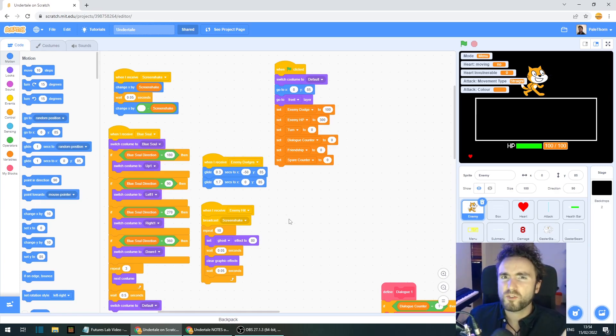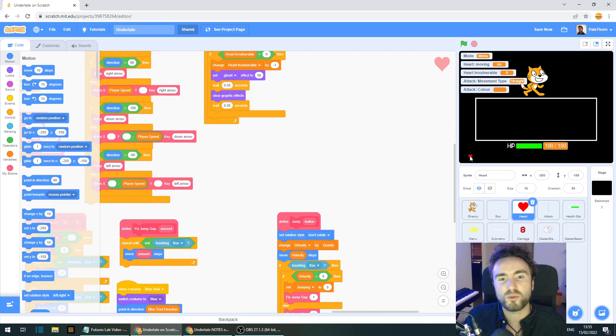Last week, some of you might have noticed that your attack color variable can get stuck on blue, meaning that a bunch of attacks that come afterwards behave like blue attacks, even though they don't look blue. This week we're going to fix that. There's also one other bug: if the heart dies while in the blue soul mode, you can actually be rotated and the heart break can happen with it being sideways.